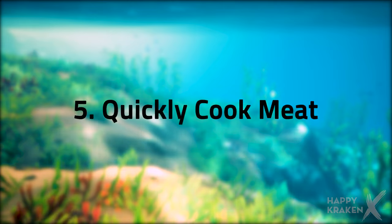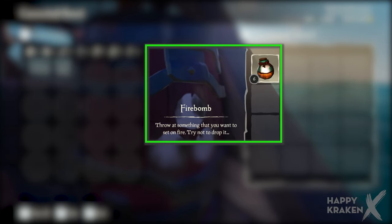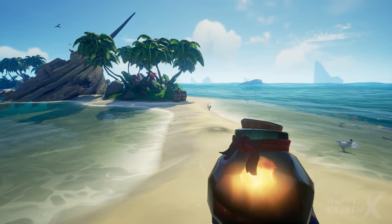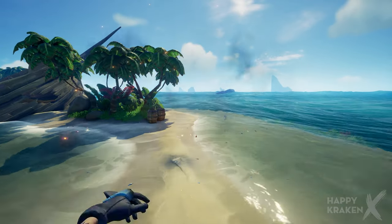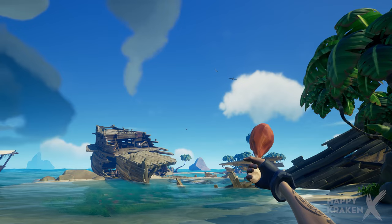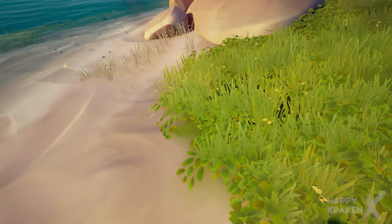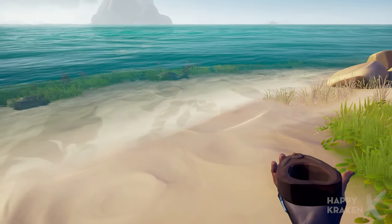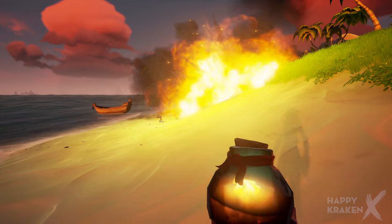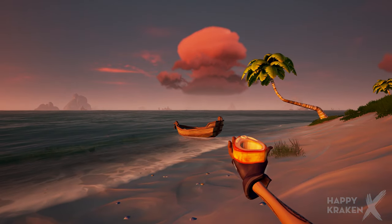Number 5 is a bit of a random tip that not many people know, but if you have a surplus of firebombs you can head on over to an island and if you throw the firebomb close to an animal, this will actually kill and cook the animal meat in one go, saving you time chasing, killing and then cooking the meat later. Make sure not to fling the firebomb directly at the animal as this will burn the meat — you want to aim just close and nearby to it. This tip is really helpful if you're running low on cooked meat for regen and it saves a lot of time.